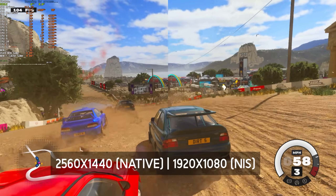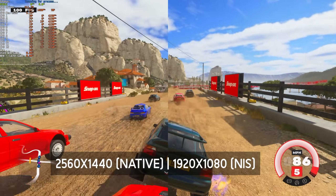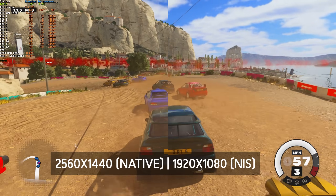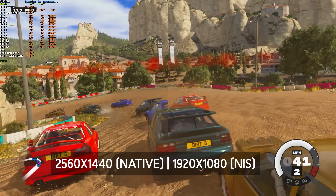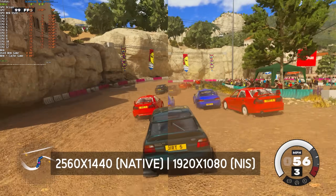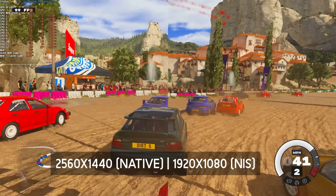As for Dirt 5, there was barely any noticeable difference other than an even blur that was applied to everything across the image. Playing it at 2K native, things looked pretty crispy, and when I was playing at 1080p using NVIDIA NIS, everything was evenly blurry. I would assume you can easily fix this by tweaking the sharpness setting in your NVIDIA Control Panel or GeForce Experience.